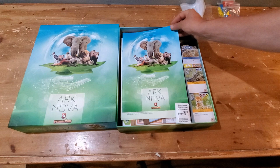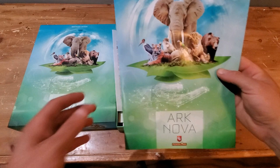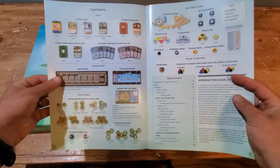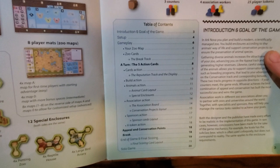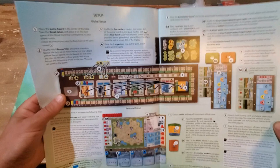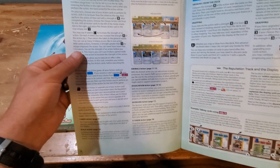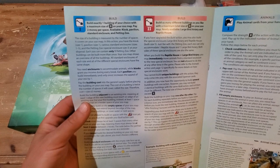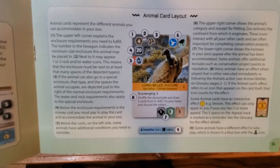Let's dive into the rules real quick. Nice artwork on the outer cover and good details inside. It starts off with components and gives a good overlay of the different tiles. I love when it has a table of contents so you can navigate the rules fairly speedily. It has a setup guide right off the hop, then gets into gameplay, what a turn looks like, and the five action turn cards. I like the color coding with cards and the blue and pink highlighting of different options.